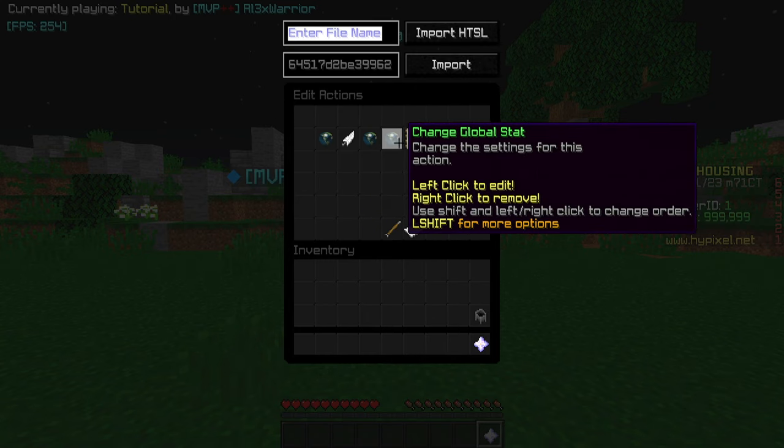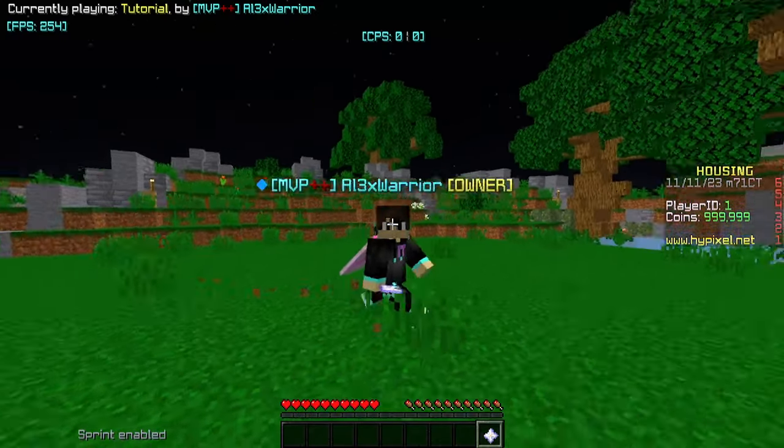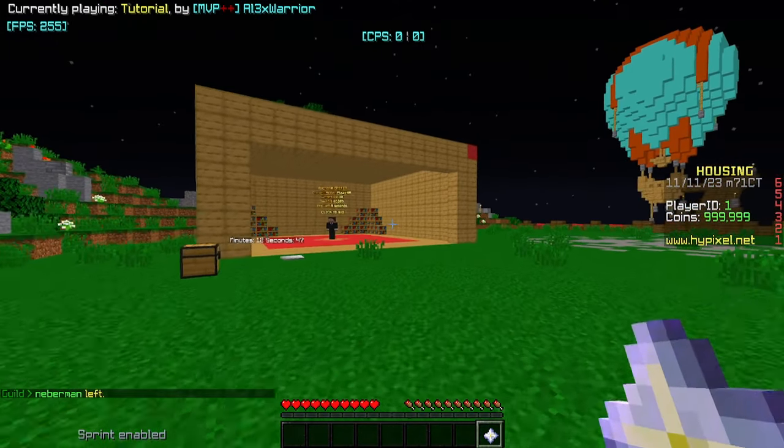And that's it — this is all you need for this tutorial. If you want the fancy stuff, go watch the other tutorial. Now when you leave and rejoin your house, if you're the first person to join, you should have player ID one. Now we can continue on with the tutorial.